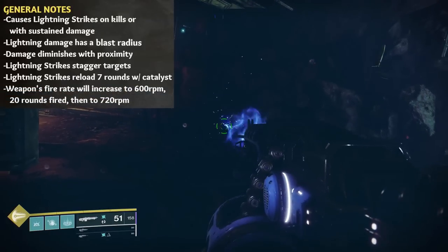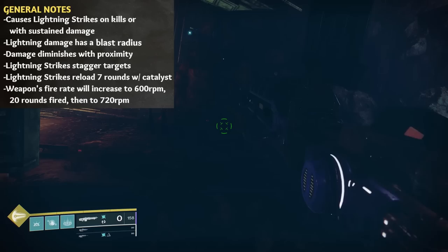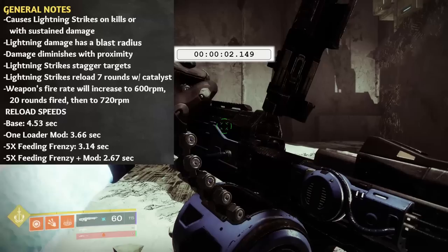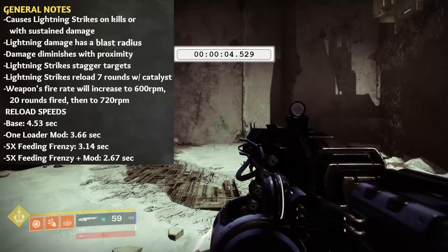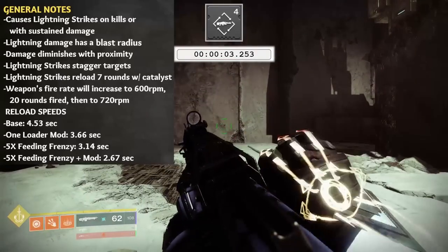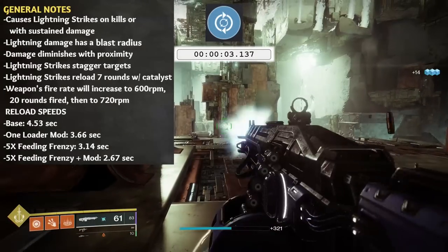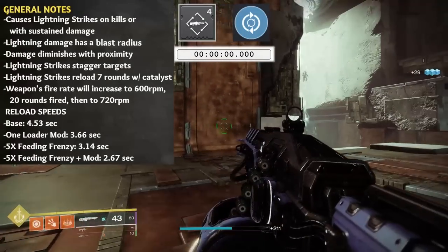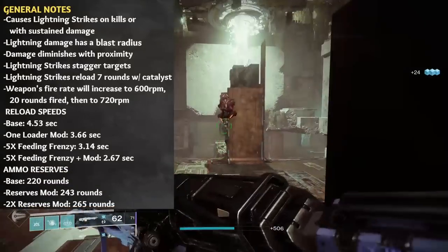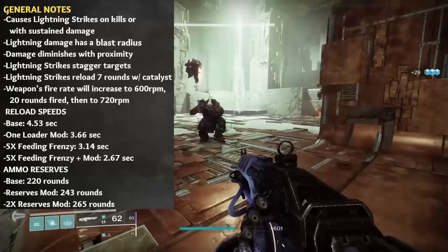When the trigger is held, after every 20 rounds expended, the weapon's fire rate will increase from 450 to 600 to 720 RPM, and it will remain at 720 until the trigger is released. For reload speeds, at base the full reload time for Thunderlord is 4.53 seconds. With a single Machine Gun Loader mod equipped, this drops down to 3.66 seconds. With five stacks of Feeding Frenzy, the base reload drops to 3.14 seconds, and with that Machine Gun Loader mod equipped, 2.67 seconds. For ammo reserves, at base we can carry 220 total rounds; with one Machine Gun Reserves mod, 243; and with two copies, 265.